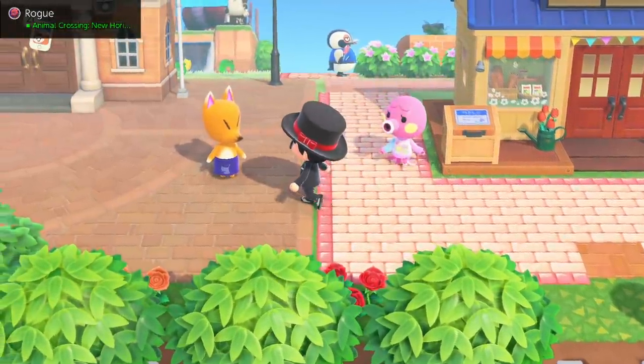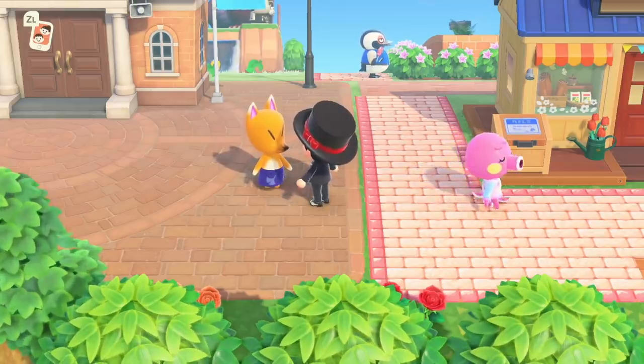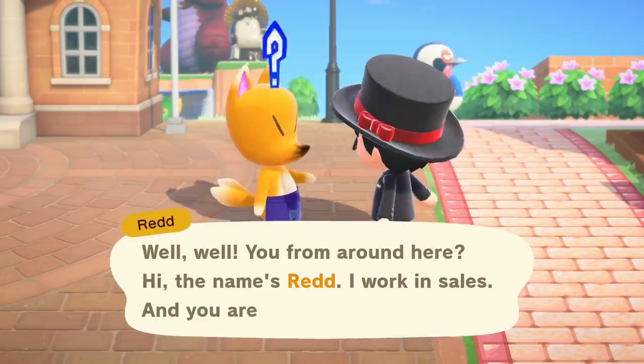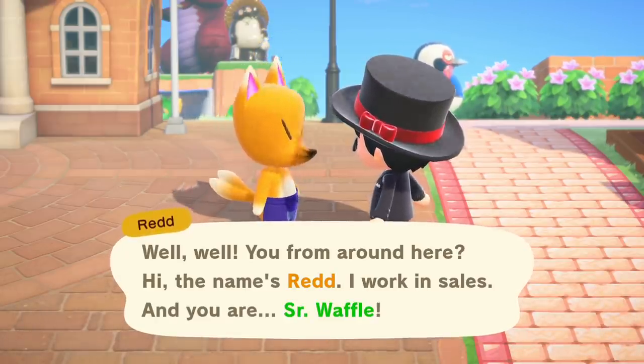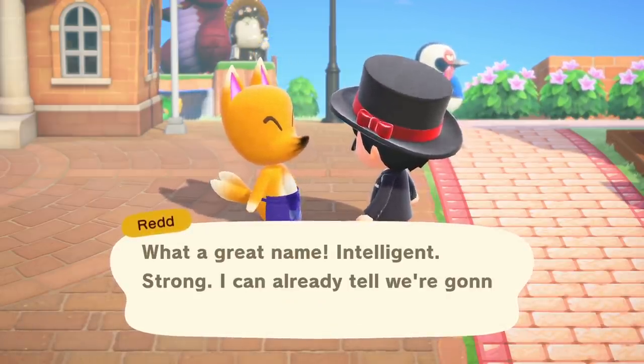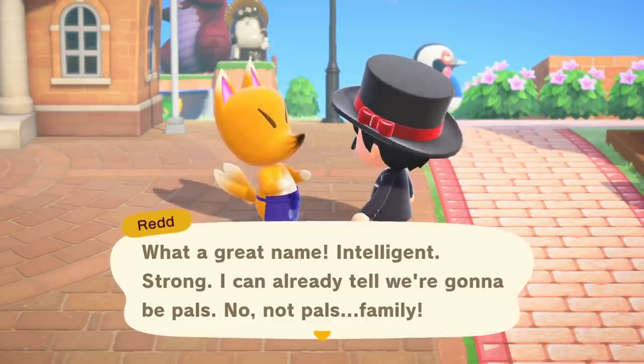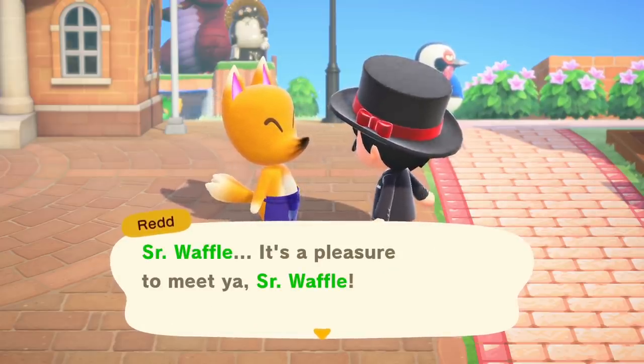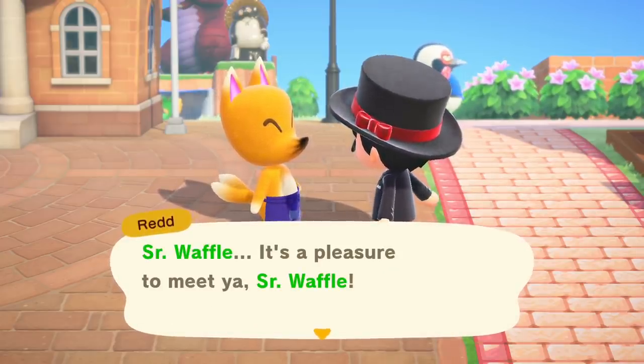Oh snap, he's right here at the residence center — he almost spooked me, I didn't anticipate him being right there! This is Crazy Red. He works in sales, and I am Sir Waffel. He calls us intelligent and strong, says he can already tell we're going to be family. He's just trying to sweeten us up to steal all of our money and give us fake artwork. Don't trust Red!